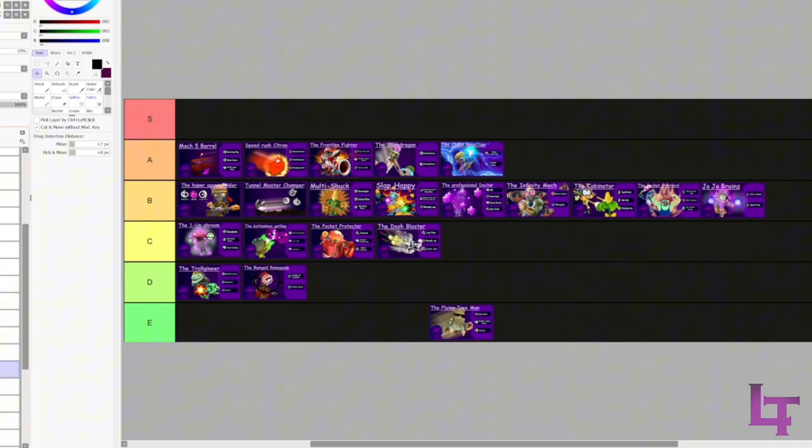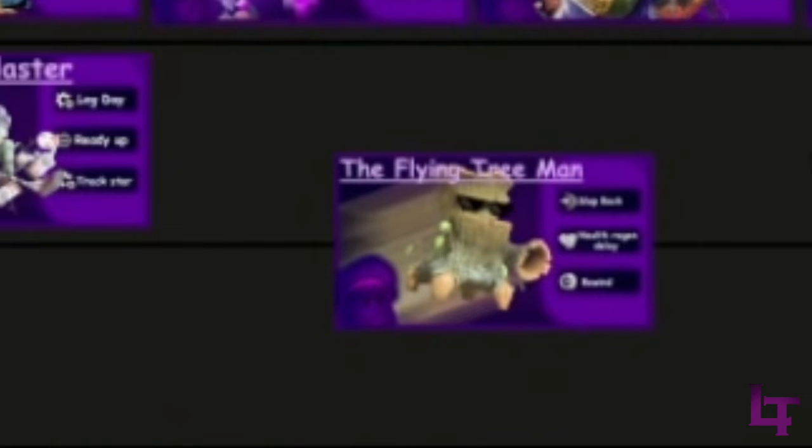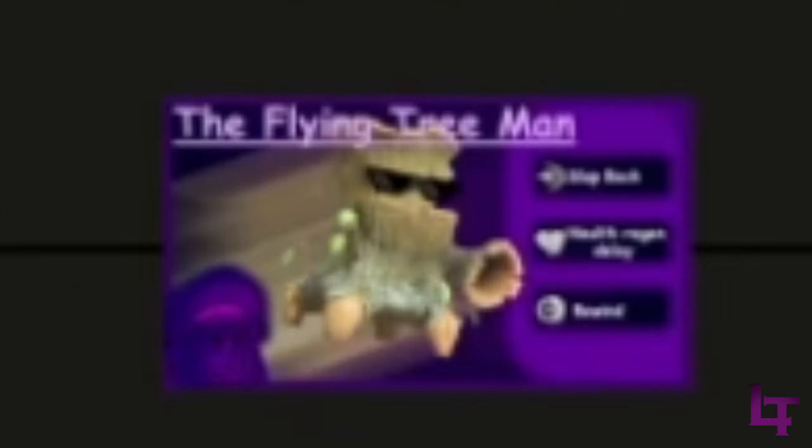Chain Reaction - also going in A tier because it's really fun and also really stupid in how you can literally harm the entire enemy team by just shooting at one person. If any Oak is on the enemy team, you can make the entire enemy team your problem.